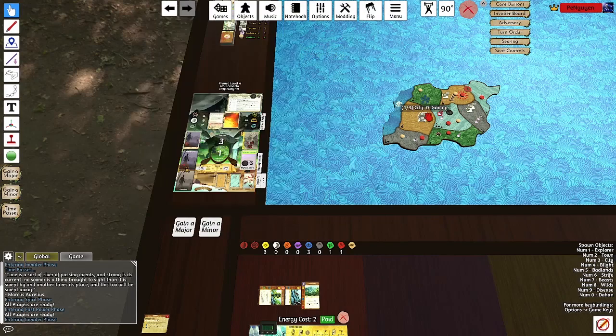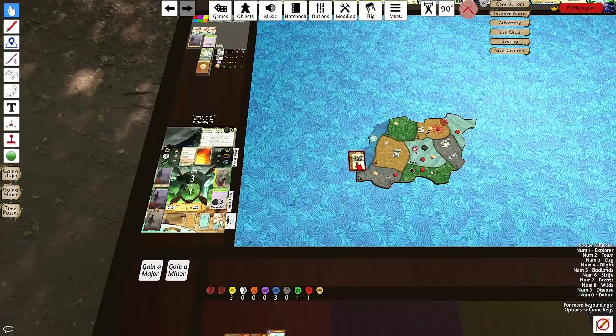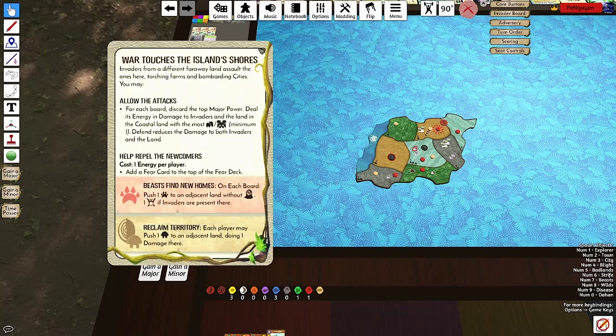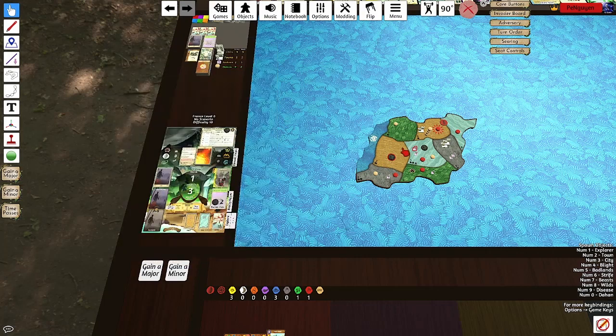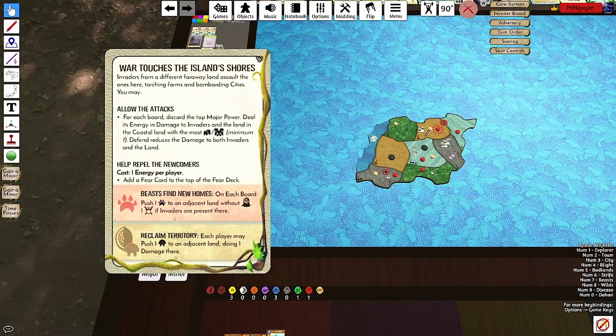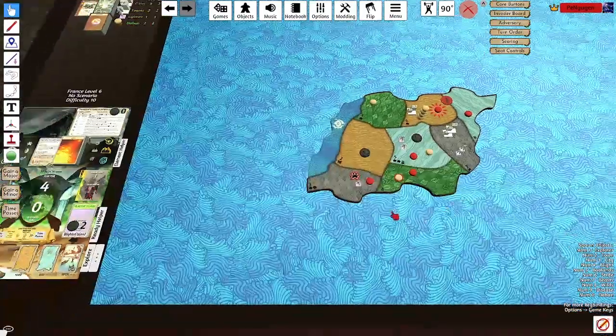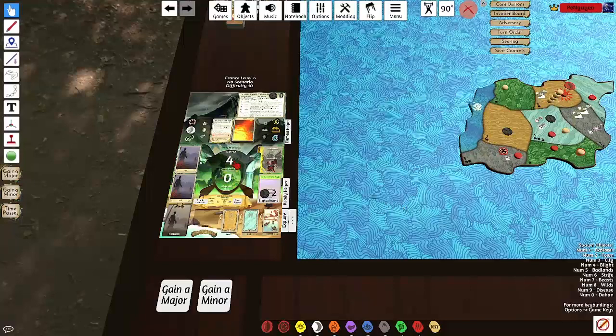Let's allow the attacks — let's do it over here. Let's draw a major — five damage, five damage, that's enough. That will blight. Push a beast to adjacent land without blight — one fear. If there are invaders there, there are, so that's one fear. This player may push one haunt to adjacent land doing one damage there. I'll kill this explorer off, I guess.